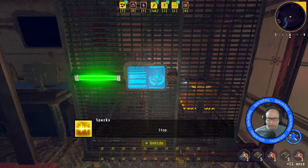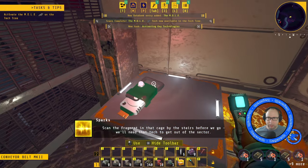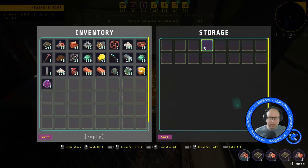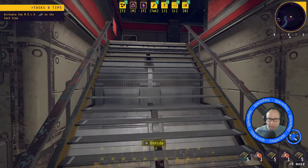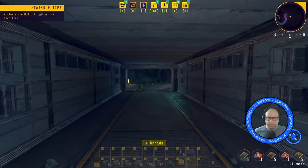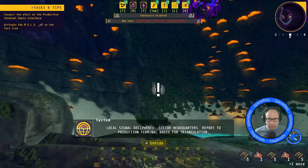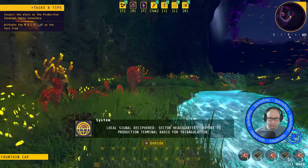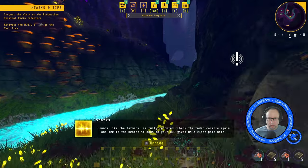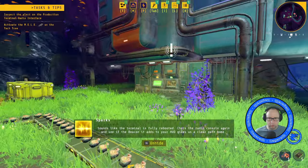Then we get the Mole here because this activates. Scan the fragment in the case by the stairs before we go — we'll need that tech to get out of this sector. We'll take those research cores, which enables us to research the Mole, I believe. Signal deciphered. Sector headquarters — report to production terminal radio for triangulation.